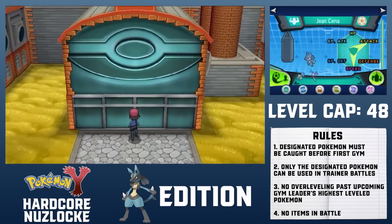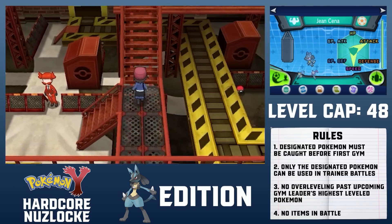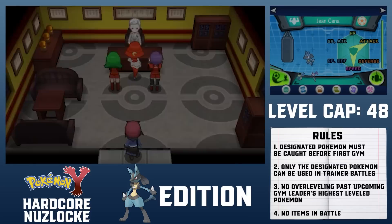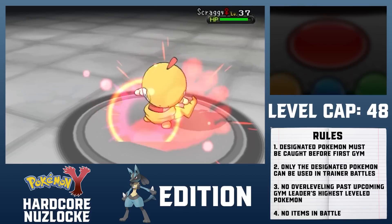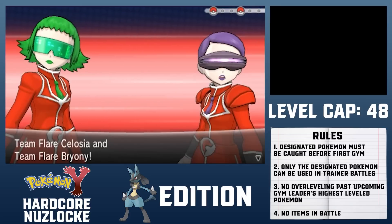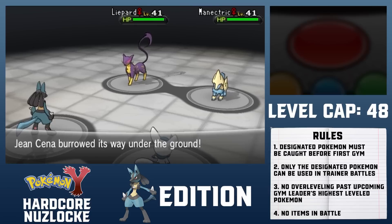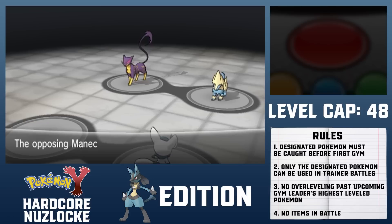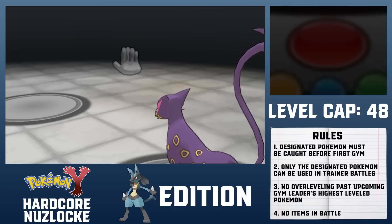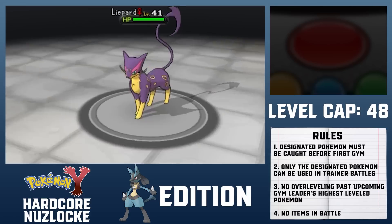Another Team Flare event awaits at the Poke Ball Factory. There are several grunts throughout the area, but unlike the Power Plant, exactly 0 of them are mandatory. The Admin has a Scraggy and Houndoom, but both fall to Low Sweep. There's also a double battle against scientists Celosia and Bryony. They have a Manectric and Liepard — Liepard only has attacks that Lucario resists, while Manectric can only attack off its weaker stat. Dig KOs Manectric, and Liepard faints to Low Sweep.